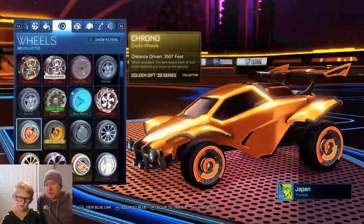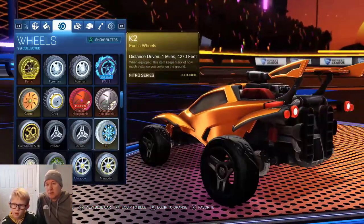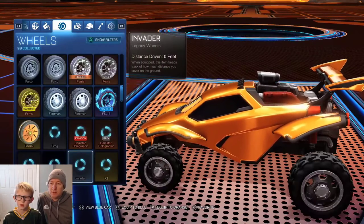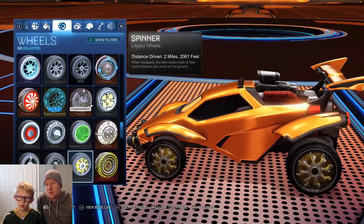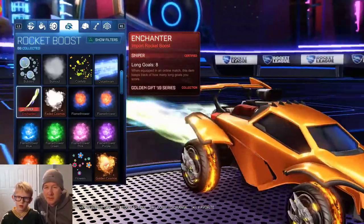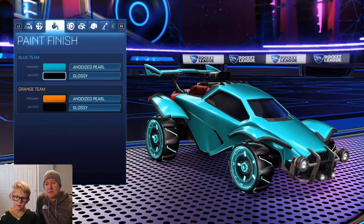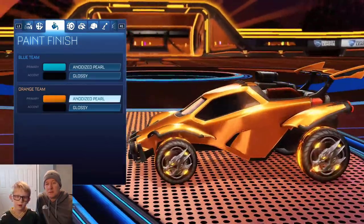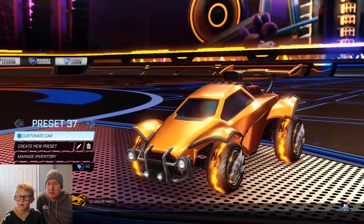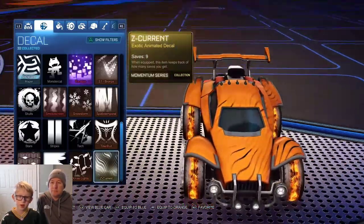What are some items you've traded recently that you're happy with? I got a bunch of wheels — K2s and Dracos. Yeah, the Dracos. Is there any other item you really like? I like this boost a lot — the Enchanter. And if you see how there's gold on my car, I got that by trading. Oh, and this decal — that looks sick!